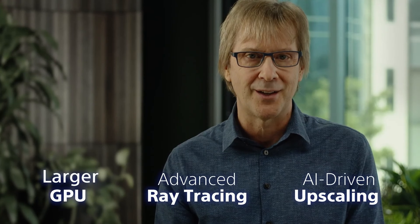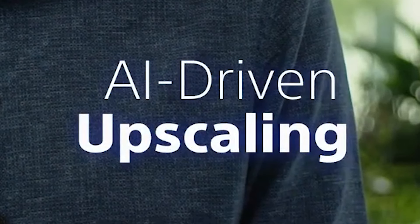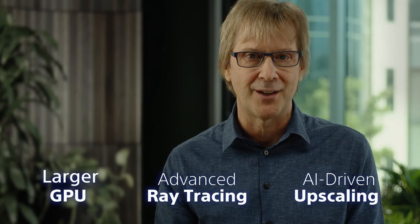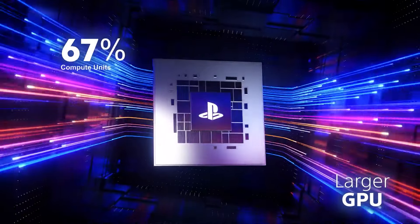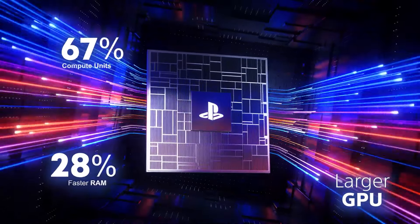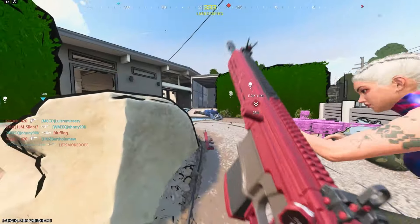PS5 Pro substantially improves over PlayStation 5 in three ways — here's what we call the big three: larger GPU, advanced ray tracing, AI-driven upscaling. Of all of these, what is actually useful? According to Sony, the GPU has 67 more compute units, 28% faster RAM, and a 45% performance increase in rendering speed.